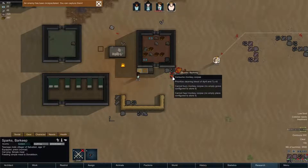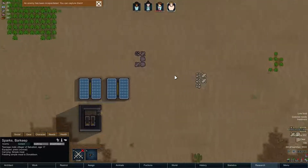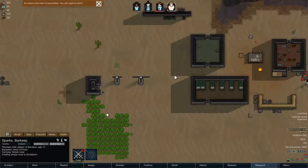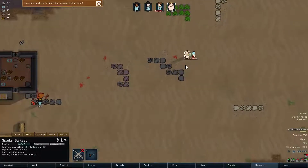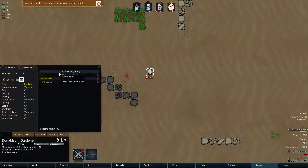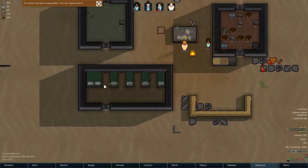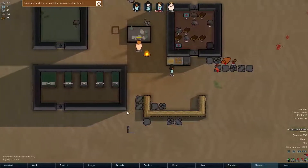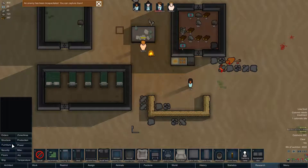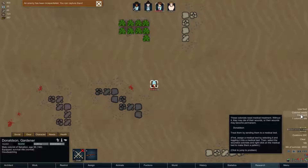What can I do with the monkey? Prioritize cleaning blood of April — so the colonist is cleaning. Donaldson is wounded — let's go help him. Looking at his health: blood loss is trivial, so he should be alright if he sleeps it off. I wasn't able to get a medical bed going. The alert says a colonist needs treatment. We'll need to look at furniture options for that.